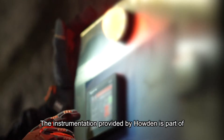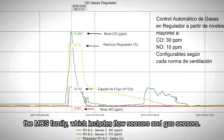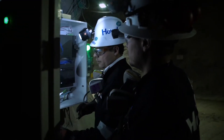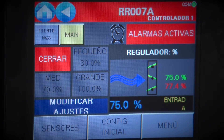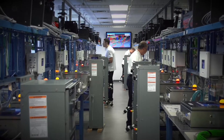The instrumentation provided by Howden belongs to the family of the MSS, which contain flow sensors and gas sensors. For Howden, clients are what matters the most and we are aware of how high automation costs are. For that reason, we offer a whole range of ventilation control and monitoring products which are ready to be installed on a plug-and-play basis.